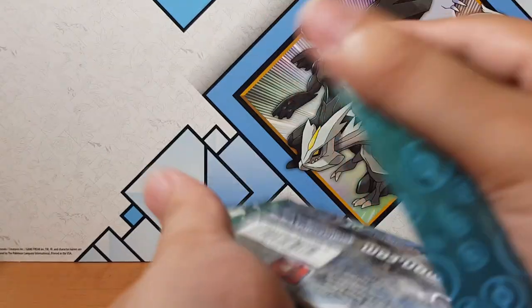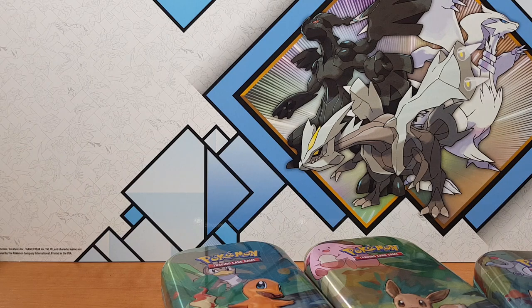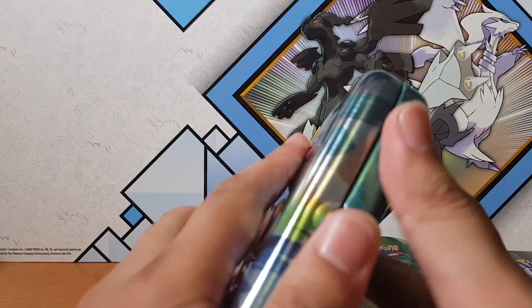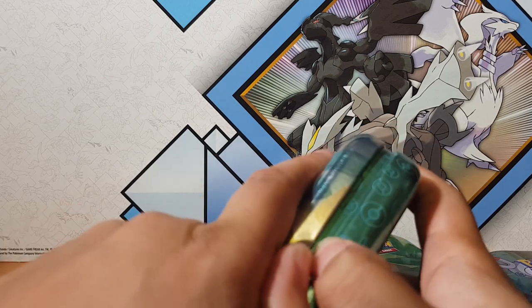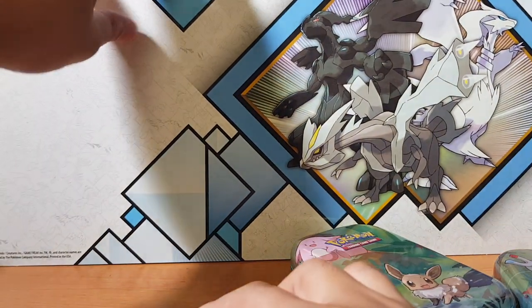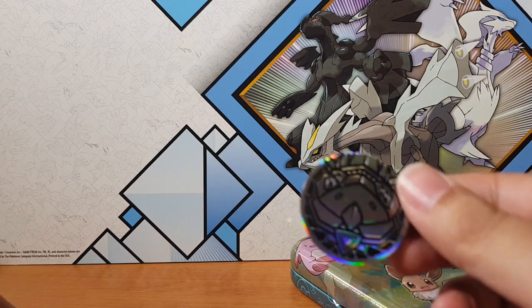Hopefully we can pull that Charizard — how amazing would that be? Especially if we pull it from the Charmander pack. That'd be bloody epic! I always wonder how kids actually open this. I have trouble opening these myself — I don't know how kids are gonna manage.